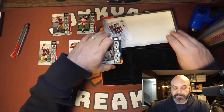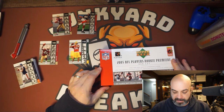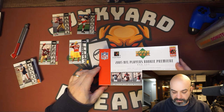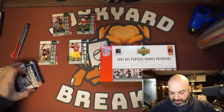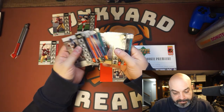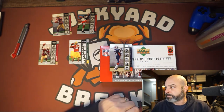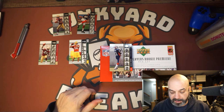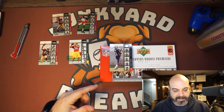Like and subscribe, comment down below. This was the 2005 NFL Players Rookie Premier Box Set. I wasn't thrilled with the insert — that Roscoe Parrish wasn't even a platinum, it was just a gold. I don't know what the golds go for, but anyway — like and subscribe, comment down below, let me know what you think. Check out the stuff in the description: Instagram, eBay store, whateverthreads.com — buy a shirt, support my channel. Thank you, and I'll see you again next time. Bye.